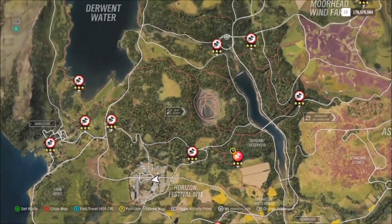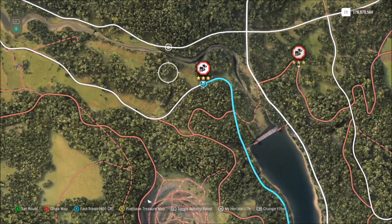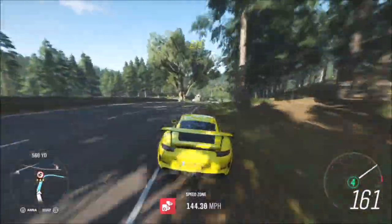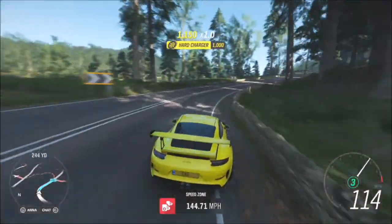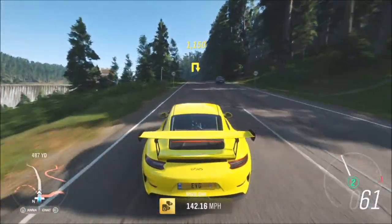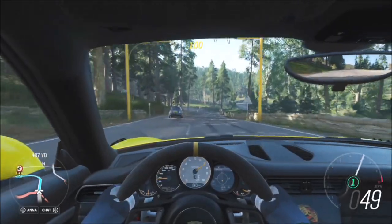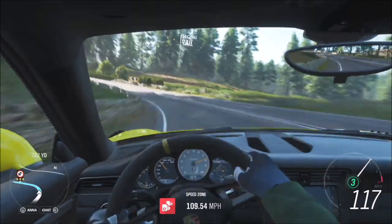The first challenge wants you to get a total of 12 stars from speed zones. I always use the forest green speed zone because to get three stars you only need to hit 90 miles per hour, so it's a really easy one. It's probably the easiest speed zone in the whole game and it will be quite quick to complete. Most track toys should easily be able to hit 90 mph around the whole thing.